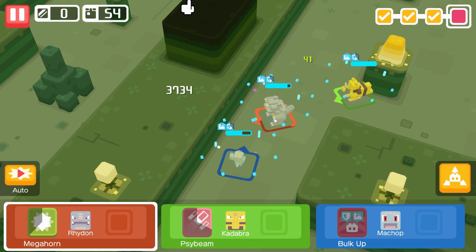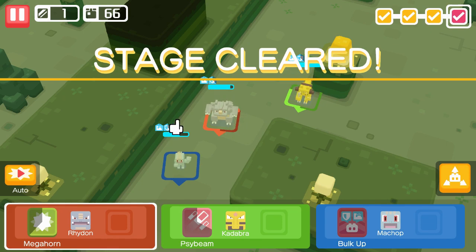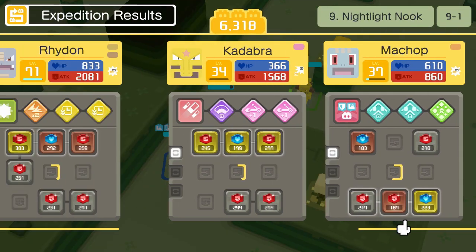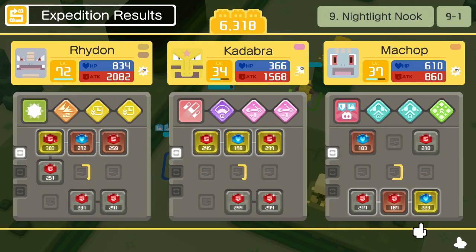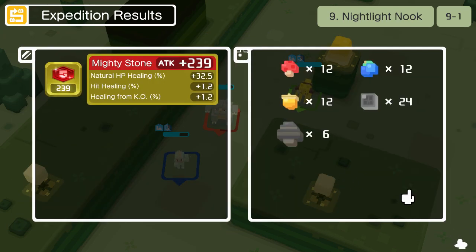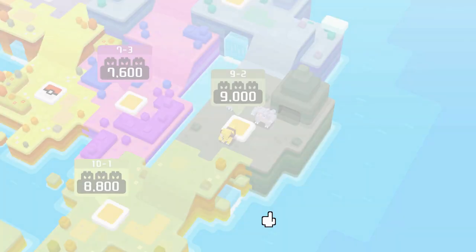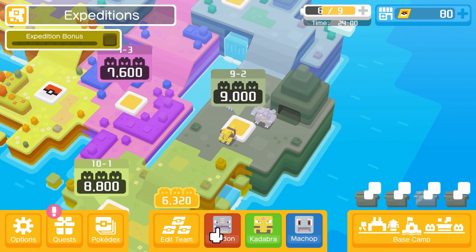I was not expecting that at all. And now we get a gold stone. Let's see what this is - it's an attack stone. That's good, we need more of those. Hopefully that is hit healing. I just merged those two words. Nice - that is hit healing. Good. I'm probably going to put it on Rhydon, because he doesn't have hit healing yet.